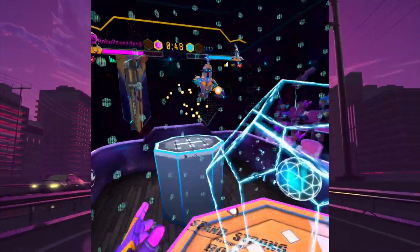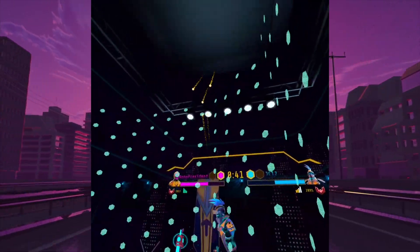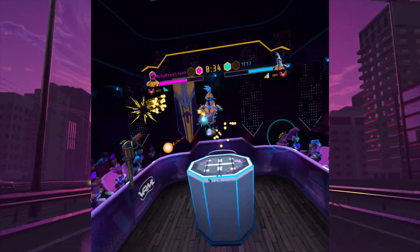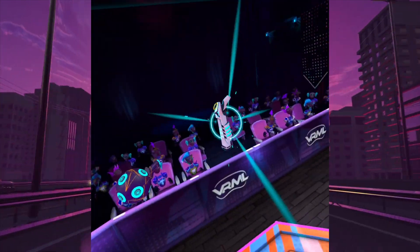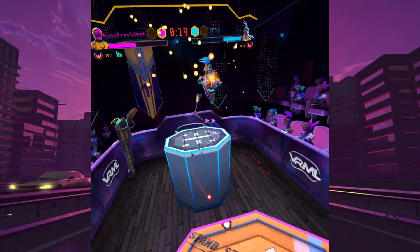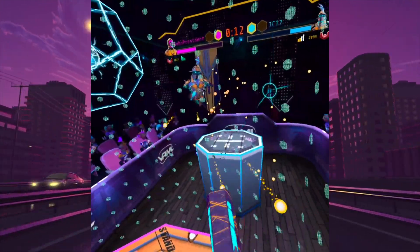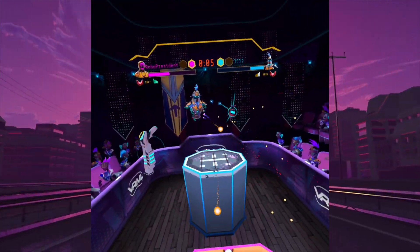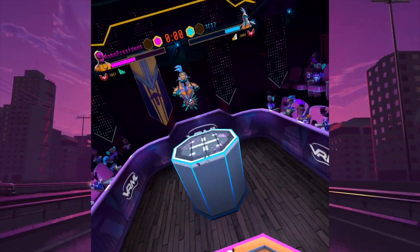Some other updates: the out of bounds warning texture has been made more clear, and now it appears earlier before you hit the edge. Thank the Blaston gods. This is progress — you're still going to get zapped if your head clips out, but at least it'll help. This will help me when I'm doing my Wildcat pushes up front, though those are my fault anyway.